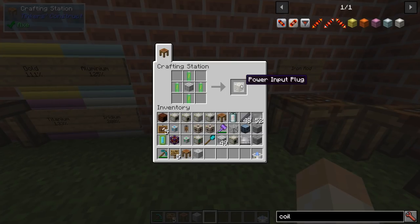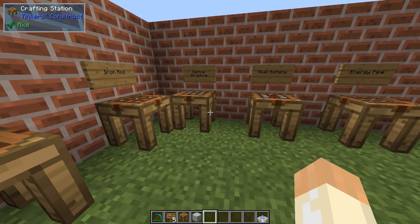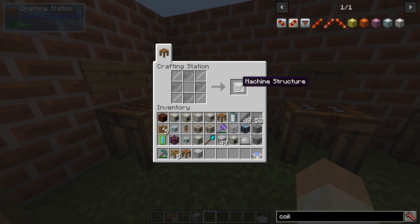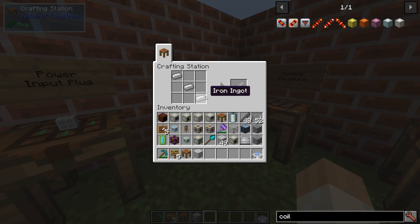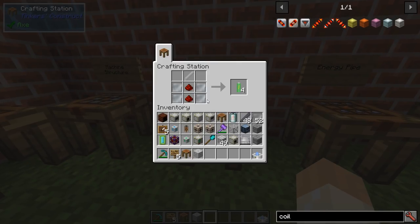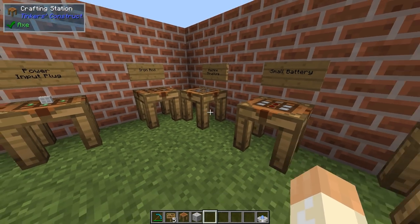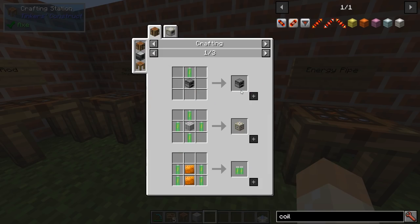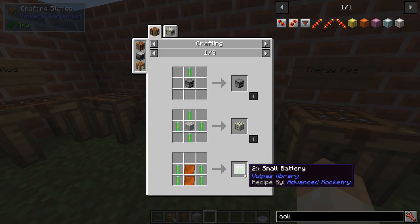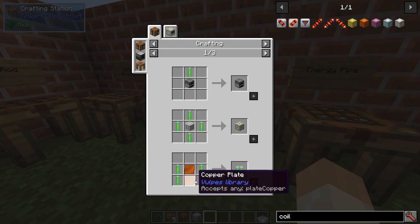Then we have the power input plug, which uses a small battery and machine structures - rods and plates, nothing strange. Rods are easy to make. The battery is also easy to make - just use tin plates and iron rods and you get your small battery. You can also upgrade this to a double battery with a specific recipe.